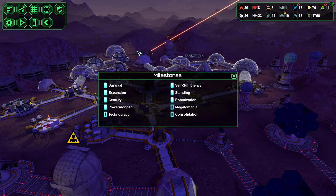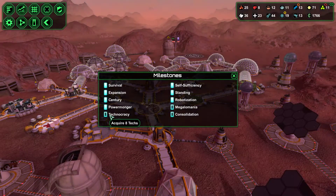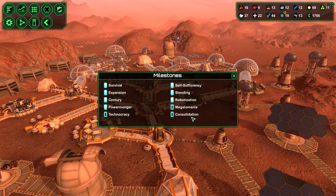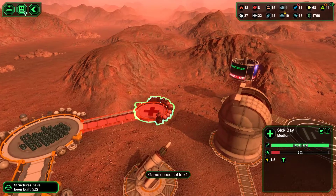Here are our milestones — we've hit seven of them. We're trying to hit technocracy by buying the techs that we are looking for; we're just waiting for the right ones to land first. And then megalomania — we need to build the monolith. Let's take a look at the monolith real quick. Sickbay's been built — very good. We'll take a look at the monolith in just a second.